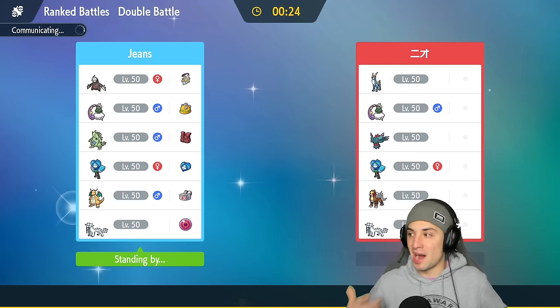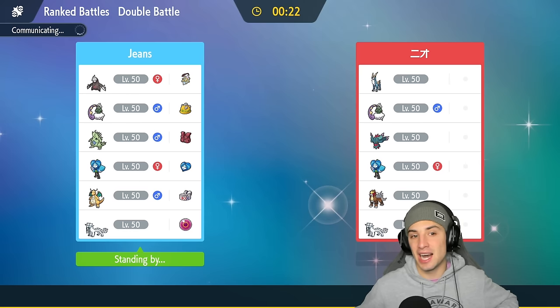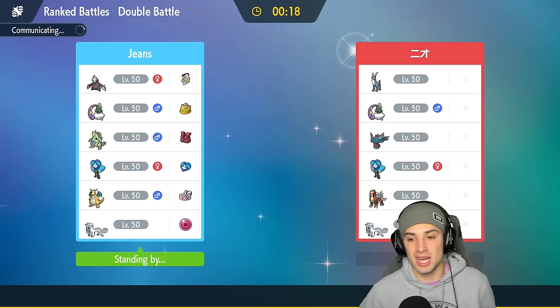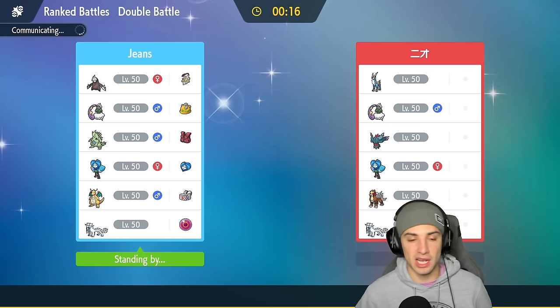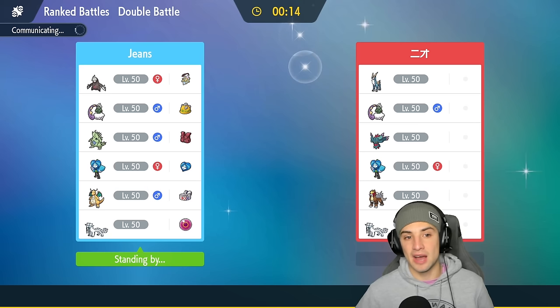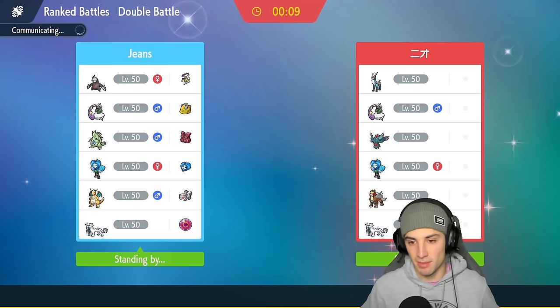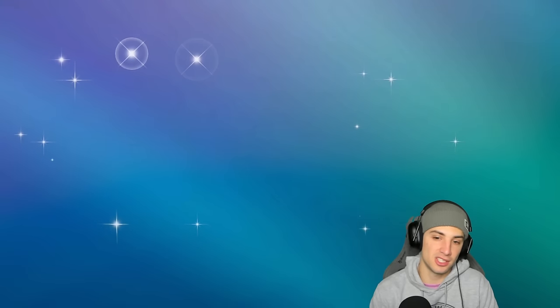My only problem with this Excadrill set is no Iron Head, so Flutter Mane can survive longer. Most of the time opponents think I have Iron Head so they'll protect or swap out. Iron Head is such a good move — especially as STAB on Excadrill — but Flutter Mane is basically the only fairy that sees play in Regulation F.